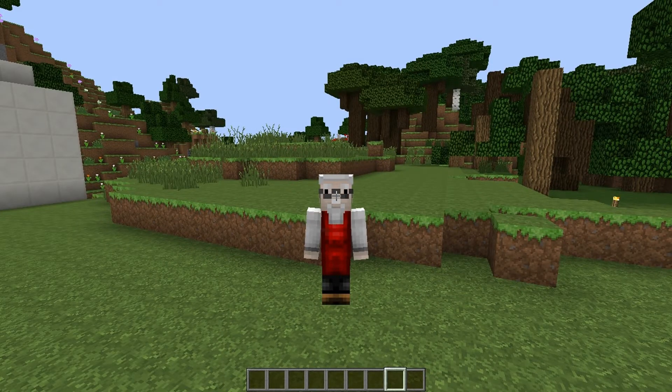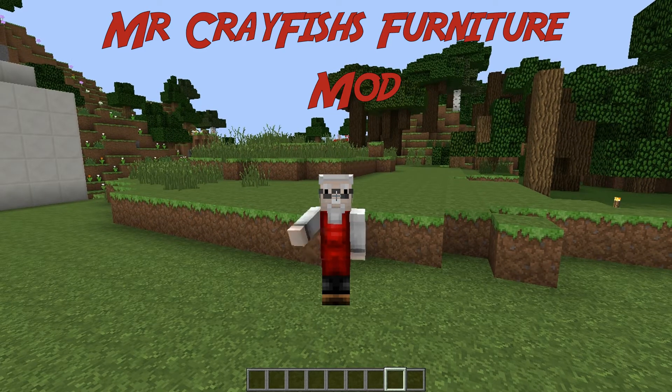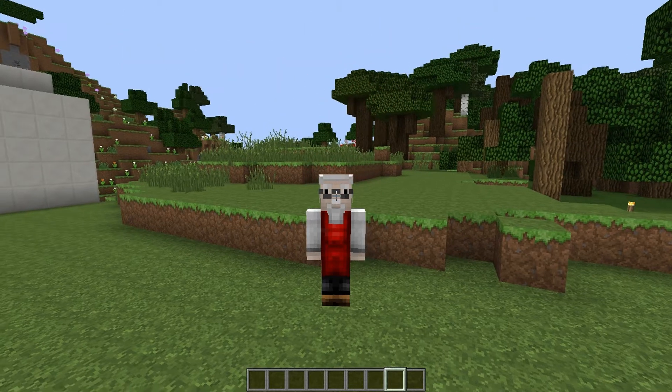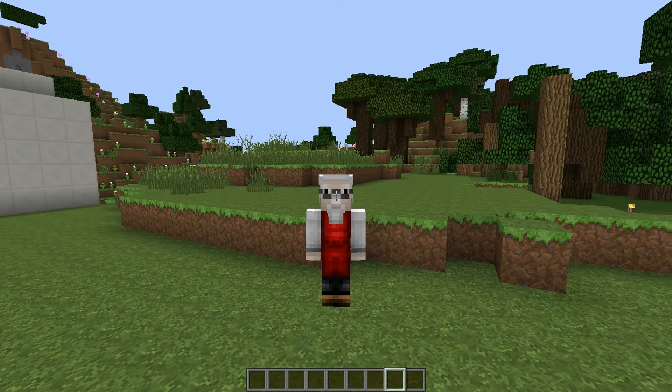Greetings, greetings, greetings! How are you all today? Good, I hope. Right, today's mod is a Forge mod. It's called Mr. Crayfish's Furniture Mod, and this mod is absolutely awesome. It adds over 40 bits of furniture, fencing, and all sorts. Some of it you can interact with. Let's get into it and have a look — it is awesome.